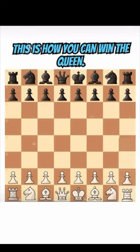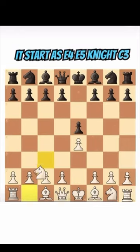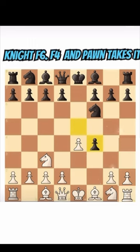This is how you can win the queen. It starts as e4, e5, knight c3, knight f6, f4, and pawn takes f4.